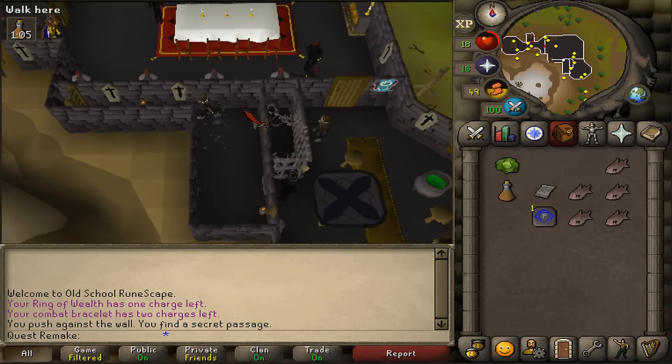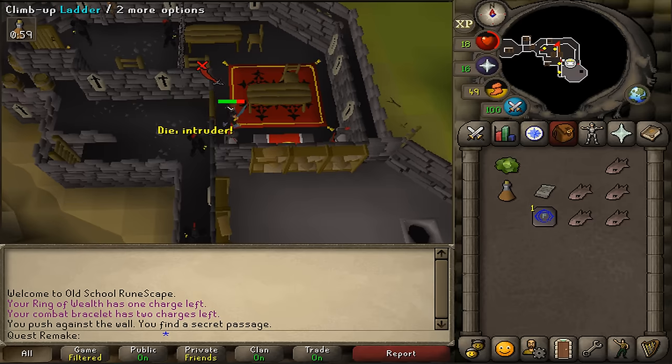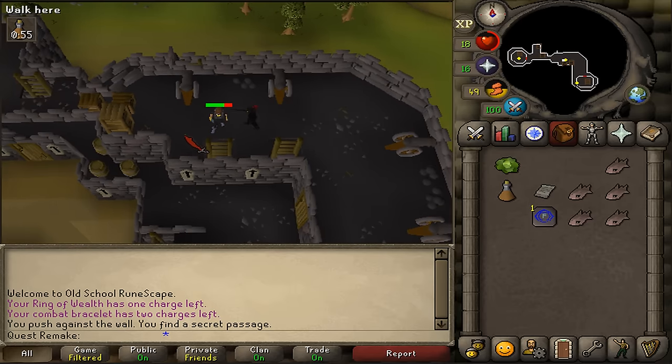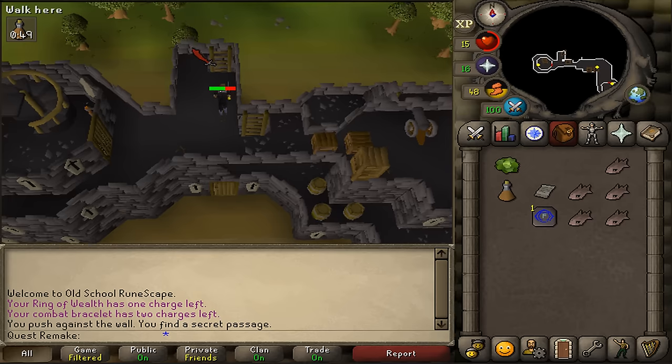Next, let's go back the way we came. Go back upstairs, open the sturdy door, up the ladder, down the ladder, going back westward. Up the ladder, north, and then back down twice.